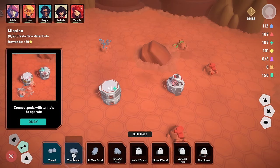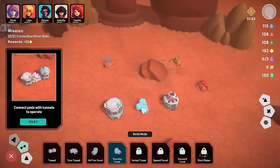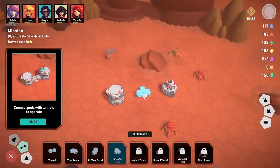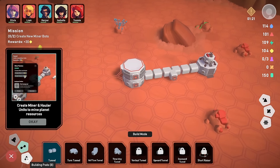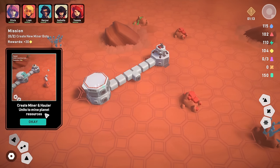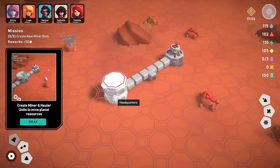We put the three-way tunnel down, snap the tunnels in, and that's now all done. The headquarters is connected to the miner factory. Now we need to create miner and hauler units to mine planet resources. So our people don't go out and do this — they're kind of advisors doing paperwork and management. We click on the miner factory and create a miner for 10 conductive material.